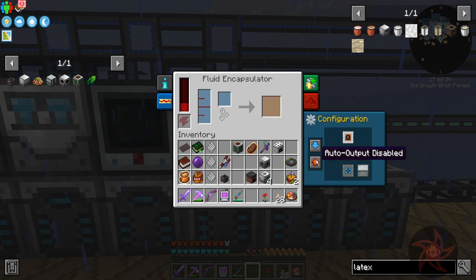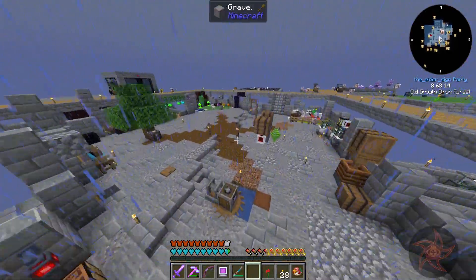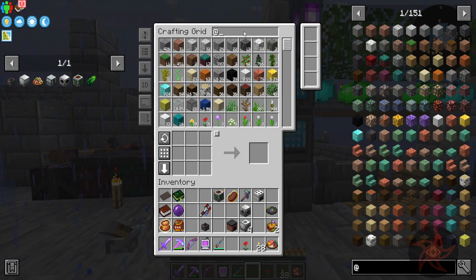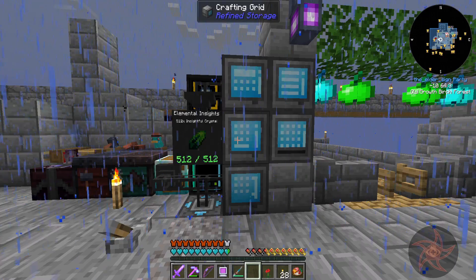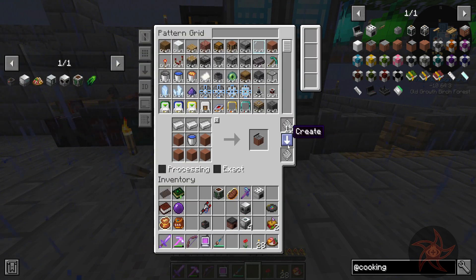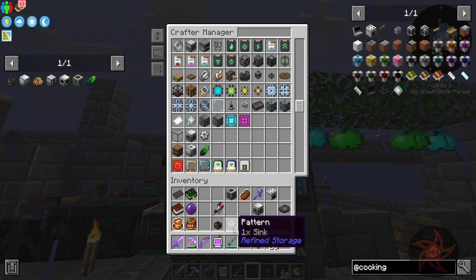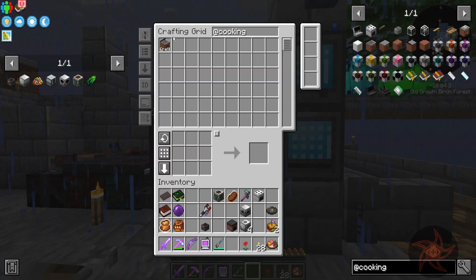Input, output, auto eject, recipes — there we go. Now let's teach this thing how to make a sink, because I completely forgot that Cooking for Blockheads was in this pack, and all those different ways of making water so far — I can just do it with this, a one-block source of water, because sinks are amazing that way. I should probably upgrade my thermal encapsulator here soon too.